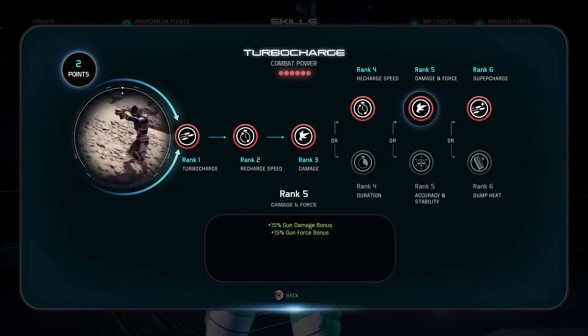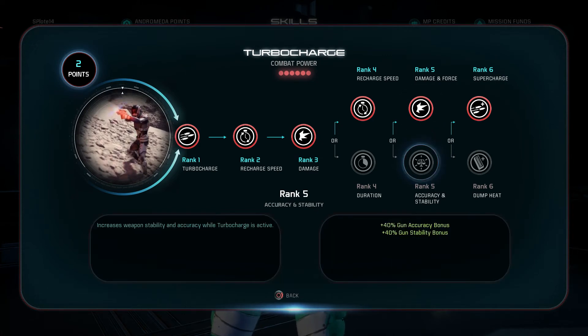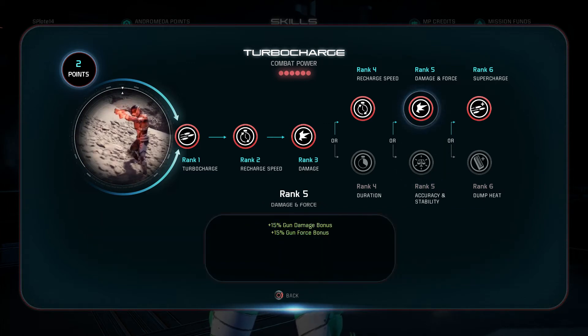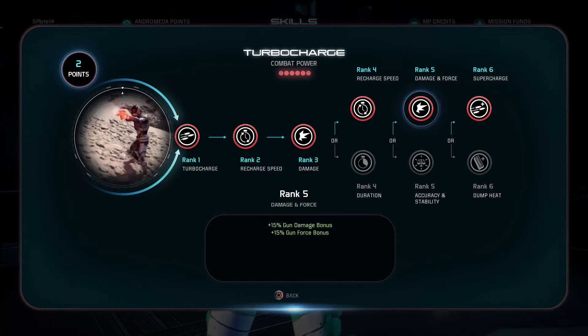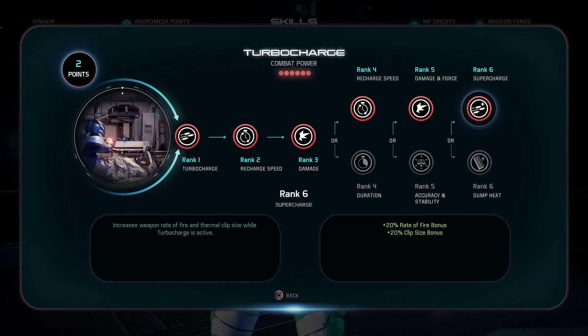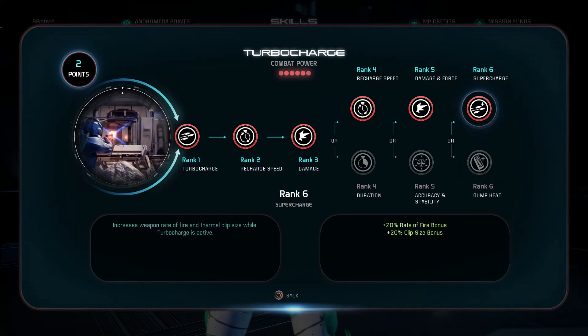For turbo charge rank 5, it's gun damage and gun force versus gun accuracy and stability. I'm going to rely on my own accuracy and knowing when to burst fire, so I'll take gun damage and gun force since there aren't many other ways to increase that besides attachments and boosters. For rank 6, you can increase clip size and rate of fire by 20% each, or just massively increase clip size. The DPS gain from the rate of fire increase alongside the clip size increase greatly outweighs dump heat — supercharge is the way to go, no contest.